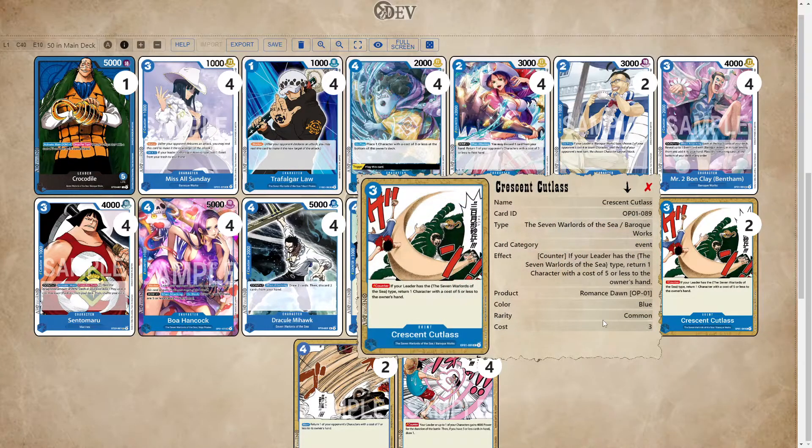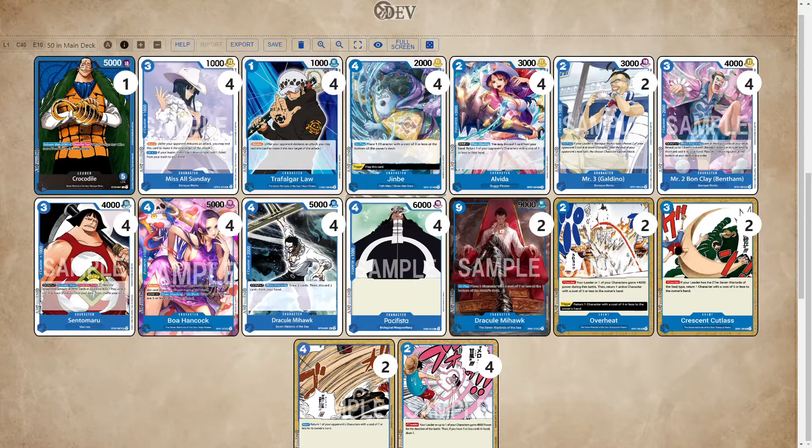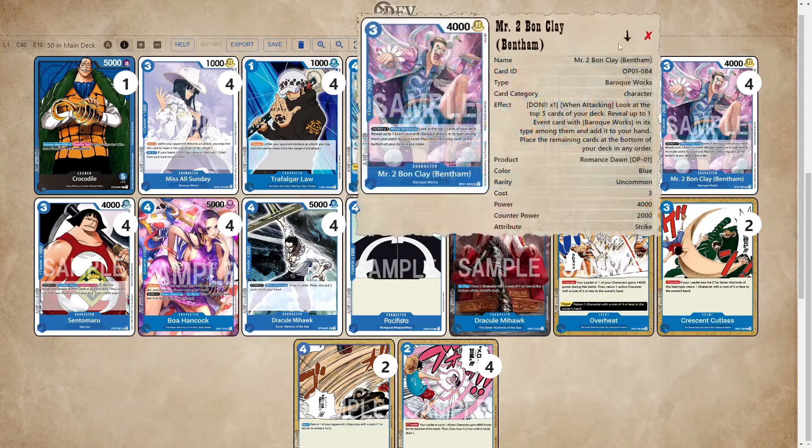Crescent Cutlass — I was kind of iffy on this card, but the reason I run it is because it's really good against Yamato when your opponent tries to stack a bunch of stuff on Yamato and swing with it, and it's really good against Blocker Luffy because this deck does struggle a bit against Blocker Luffy, so being able to bounce that late game when you're at one or zero life is really good. Two Sables — this card could potentially go to three, but I don't find myself using it very often. I normally use it late game when I'd rather use Mihawk, so it's just a two-of. You can also recur it with Miss All Sunday or grab it with Bon Clay.